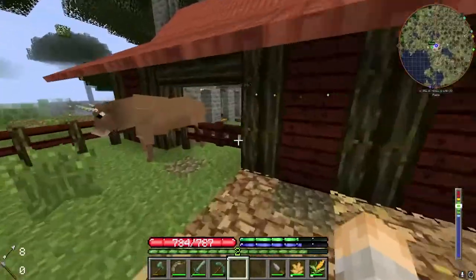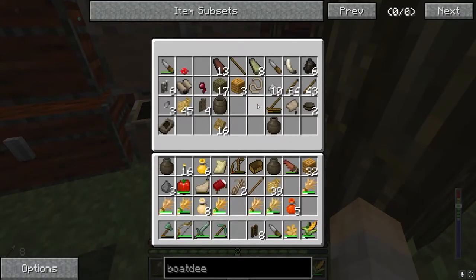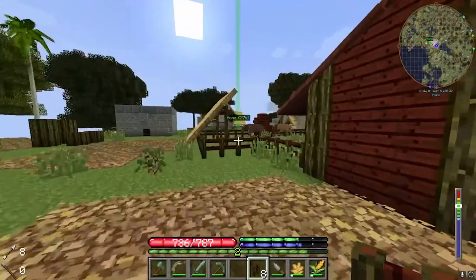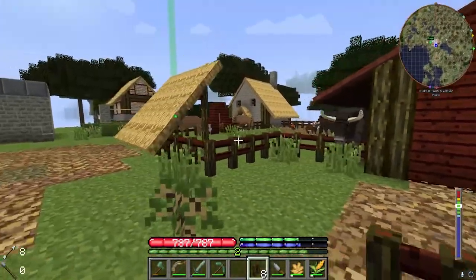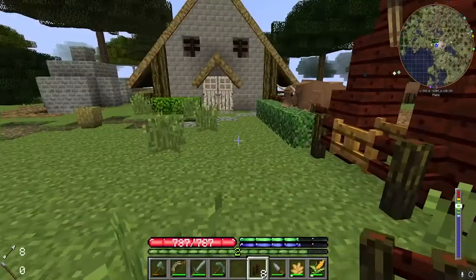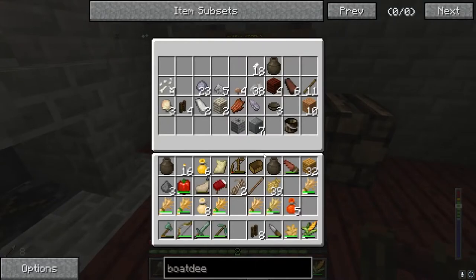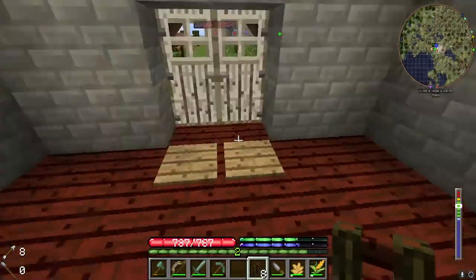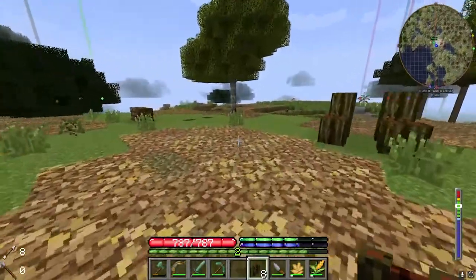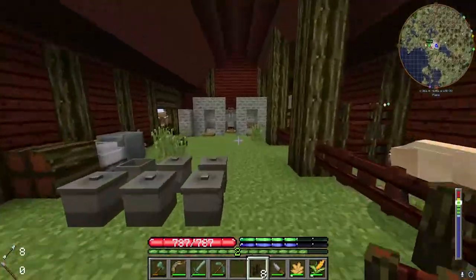I'm going to make some more fences so we can connect the house, actually — we could make a new little hole in the side of the house so we can get the chickens in there. I'm just going to do that. The old chests are over here, so that's going to cause problems. I'm going to cut here, move those chests out of the way so we can put the chickens in there, and then I'll be right back.